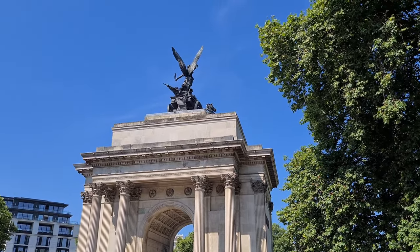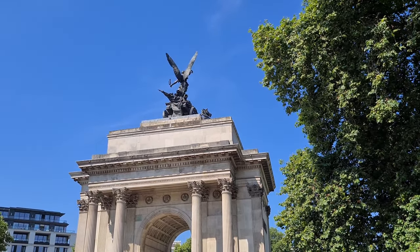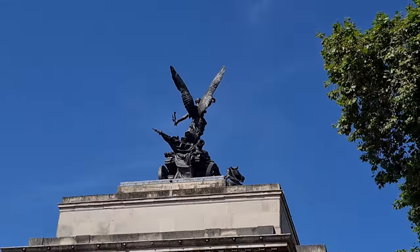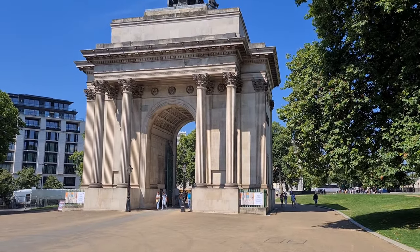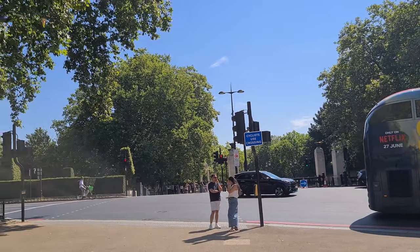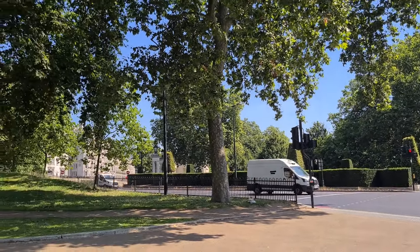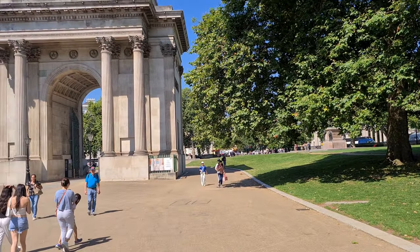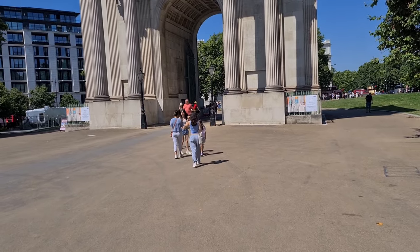Here we are at another memorial — a pretty impressive statue of wings on a cannon, with an angel. It's a big arch in the middle of the city, at the edge of the park. The royal park where we were is the smallest of eight royal parks, at 40 acres — pretty big actually. It's a beautiful, well-maintained area, quite an impressive sight in the centre of London. We're going to keep walking and see what other sights we can find. There's my family right in front of me — we're going to keep exploring London today, onwards and upwards with this bag.